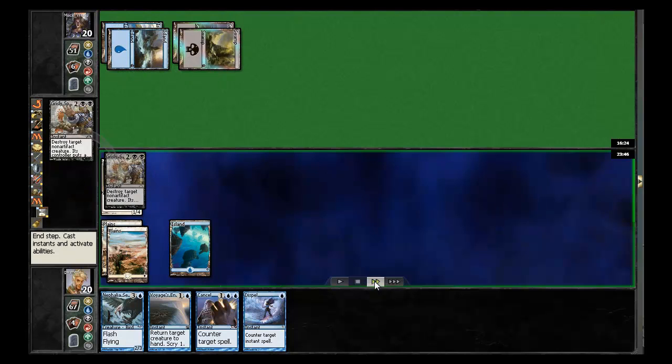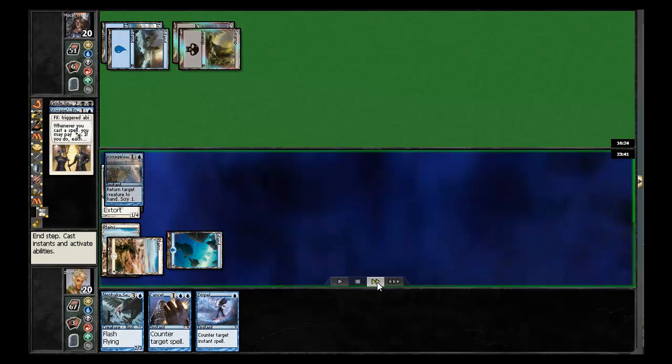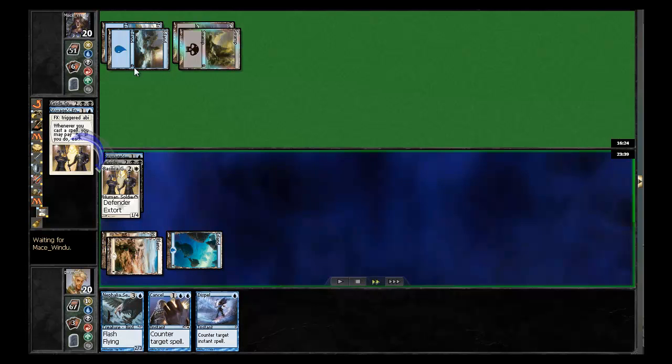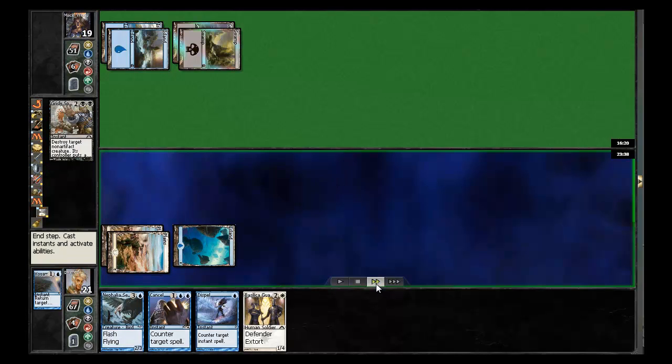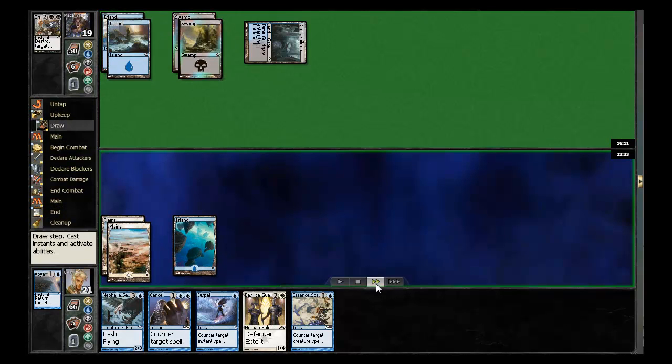He does go ahead and play Grizzly Spectacle. I'm going to Voyage's End here, mostly because it cancels this card out and gives me something to play next turn. Plus I'm able to get an extra point of life, which is going to matter since he's going to have a hard time milling me out. So I'll return this to my hand. I've got an Essence Scatter coming, which is going to be pretty good for me. Opponent just plays a land and says go.